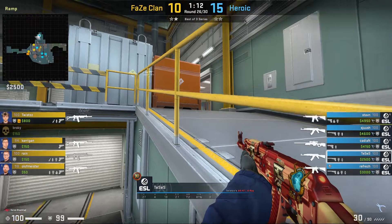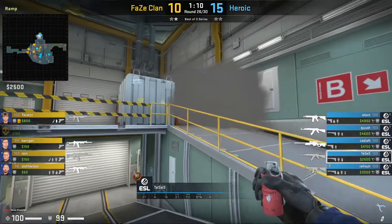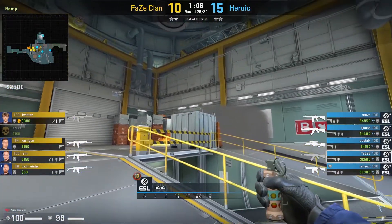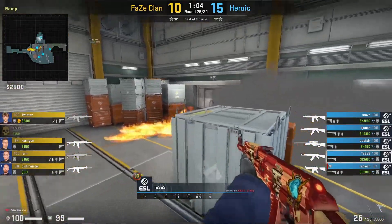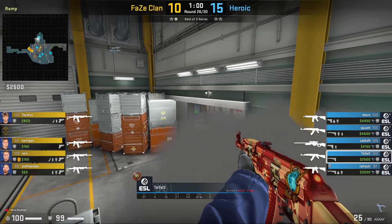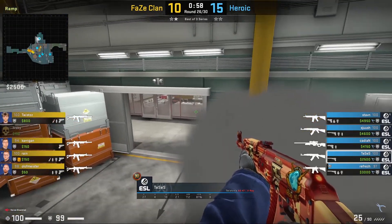Once again Tessus is playing the same headshot angle. The T smoke comes in and he starts to counter it — he's going to molotov the ramp to make sure no one can push. He's then going to go on top of the smoke and use the T smoke as a one-way. Tessus jumps on top of the box, doesn't see any T's, and communicates to his team that it's a fake towards ramp and it could be A.